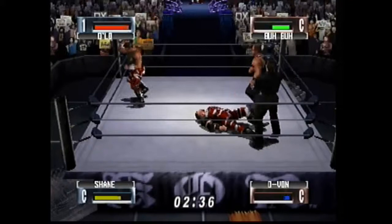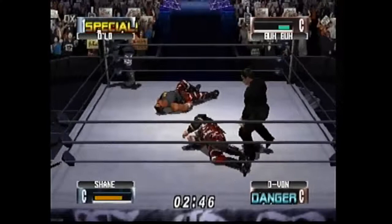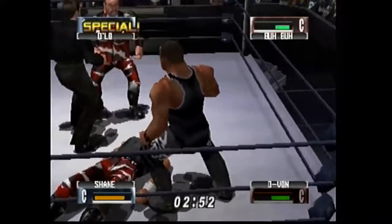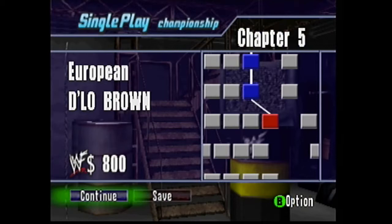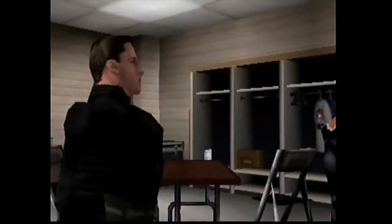That catapults us into the year in review: what happened from November 99 to November 2000? I always focus on this window because that's when No Mercy was being developed at its fullest before its November 2000 release. At Survivor Series 99, D'Lo Brown and The Godfather are back together — Godfather was with D'Lo during The Nation. After Mark Henry turned on him, D'Lo rolled back with The Godfather. They teamed up with the Headbangers and took on the Dudleys and the Acolytes — and they won, which was surprising.